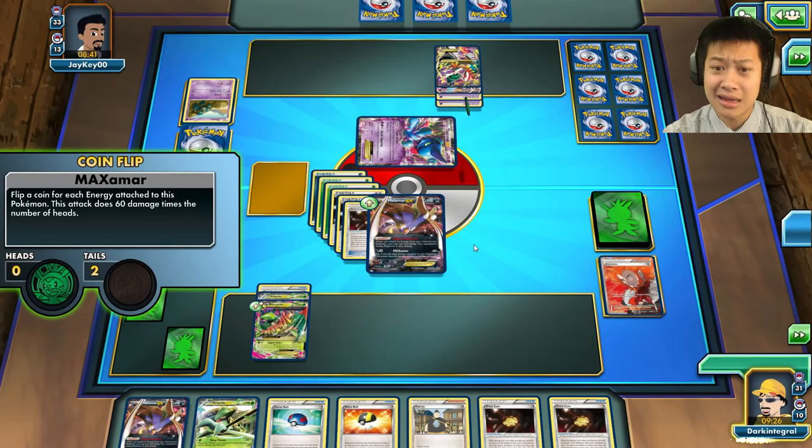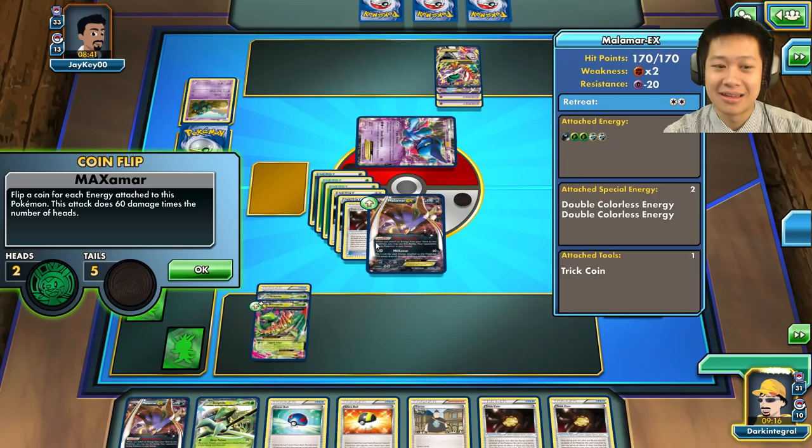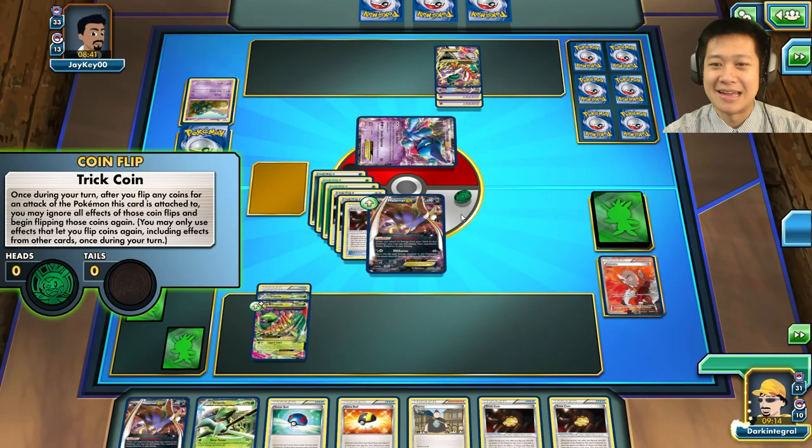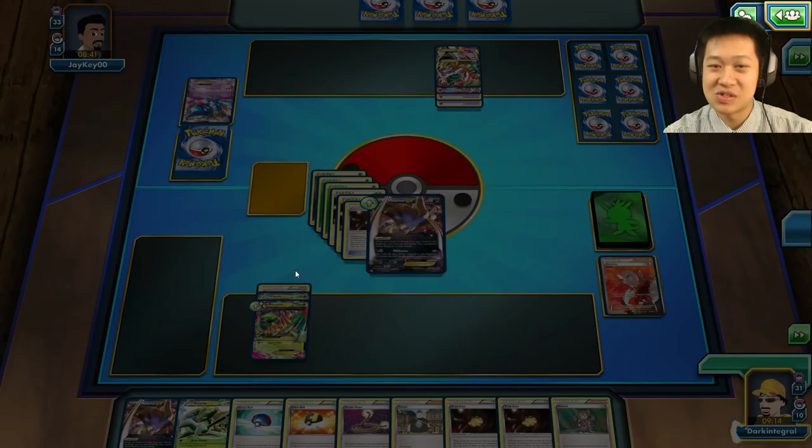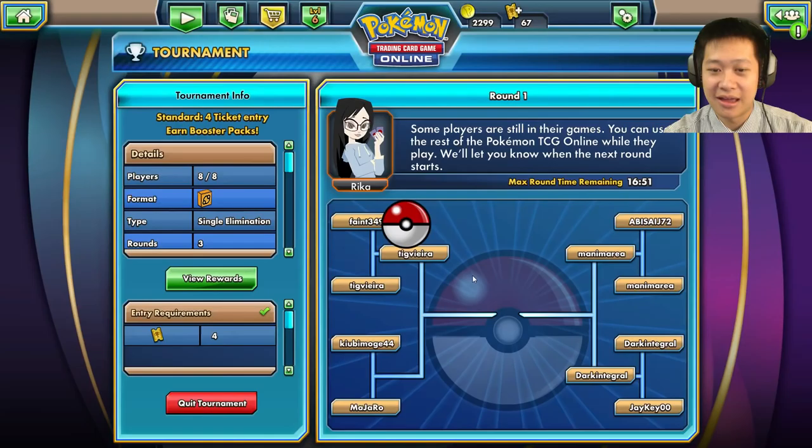Max Malamar — tails, tails, heads... give me another heads! Three heads — otherwise we're reflipping. One more head — you can do this. Five tails? Malamar, I trusted you! Do it again. One heads, two heads, three — finally! It doesn't matter what the coin flips are, I did extra. That would have taken out Gallade as well — 300 damage and two prize cards. That's tournament round one!